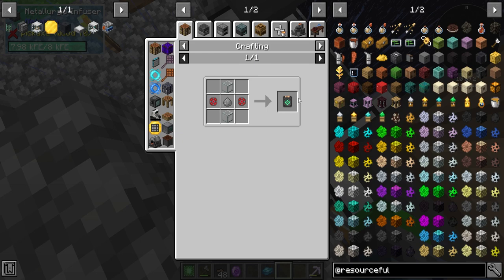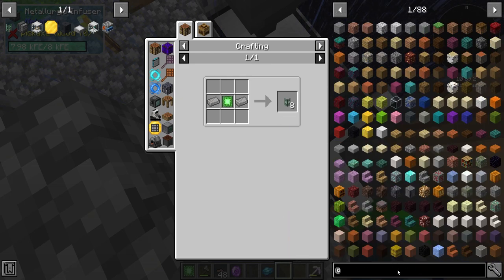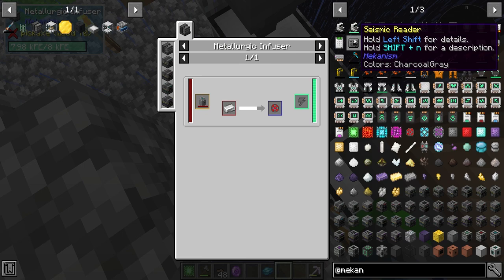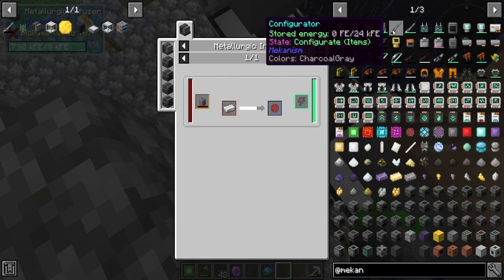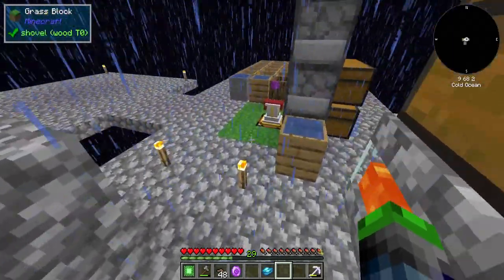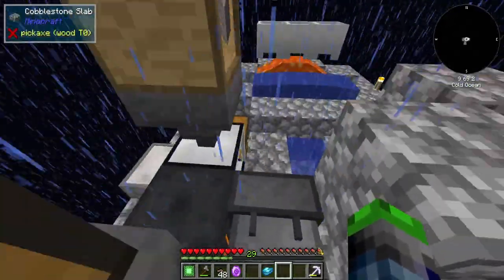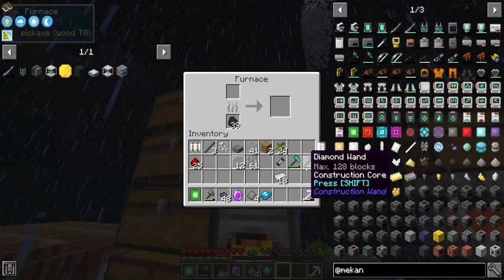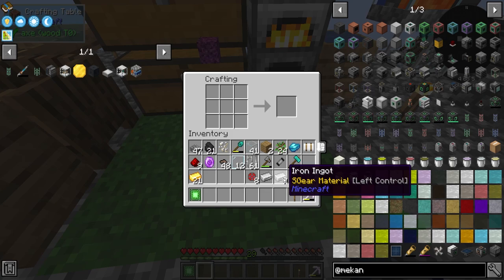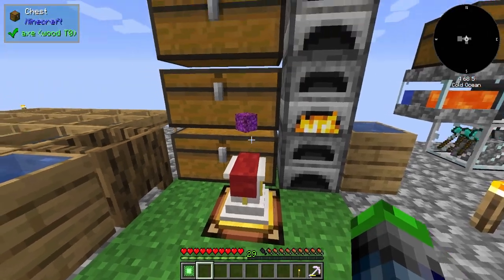Steel dust is ready. We can smelt it into steel and make basic logistical transporter cables. Looking in Mekanism, we need one of these logistical transporter cables — that requires a bit more iron after the steel is processed. It lets us configure pulling items out of an inventory. We'll need some gold, more redstone, and more iron. We have plenty of gold — taking the four steel ingots and smelting them up.